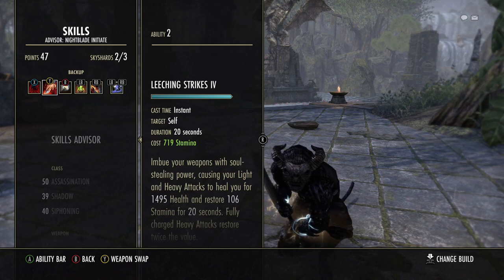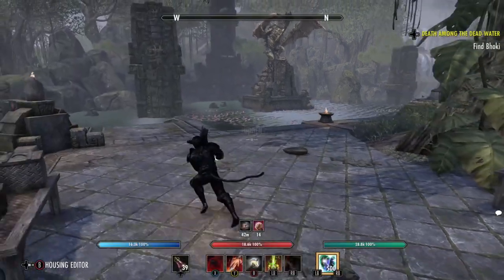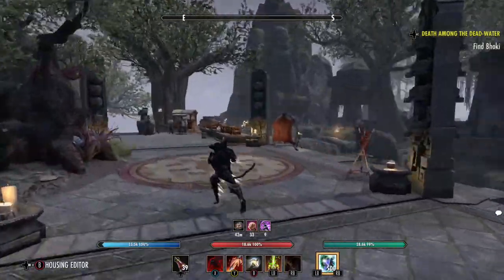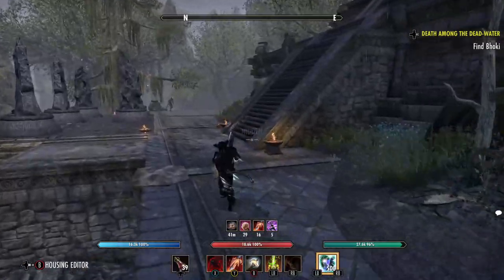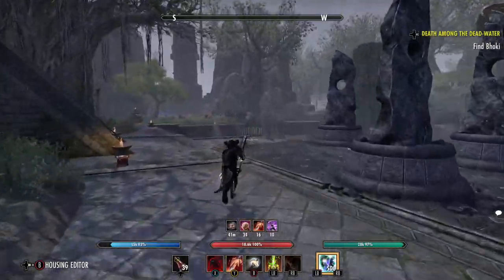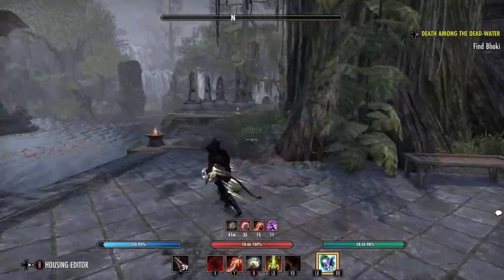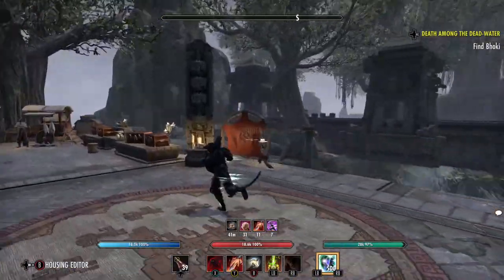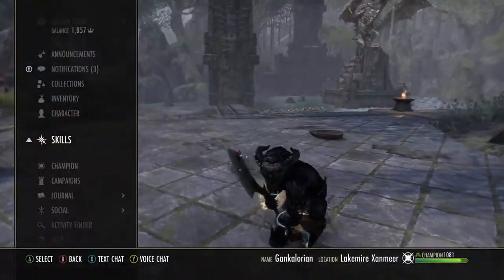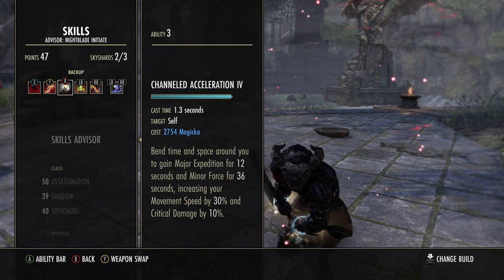Leeching Strikes helps with stamina regen and I like it because while running around in stealth, you won't waste stamina while moving. So if you're stalking a group of players, you can stay on the move without burning through potions and arrive at a fight at full stamina. I went with Channeled Acceleration because I like the 12 seconds of Major Expedition and the Minor Force buff that lasts 36 seconds — great when you're defending a keep and don't have time to keep reapplying buffs.